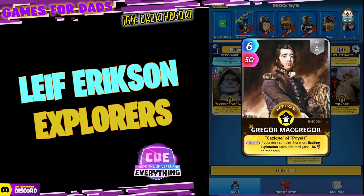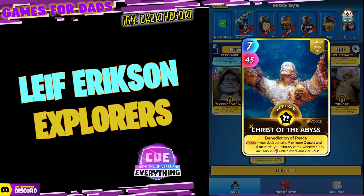Gregor McGregor — six for 50. On the return, if your deck contains six or more Exciting Exploration cards, this card gains 80 power permanently. Get him round a couple of times and he will be super strong. And you've got to put Christy of the Abyss in really if you're doing a nine online Oceans and Seas and History deck. On the play, if your deck contains nine or more Oceans and Sea cards, your History cards wherever they are gain 18 power until played — and vice versa. Christy and Goat Man are really giving us some cool buffs.